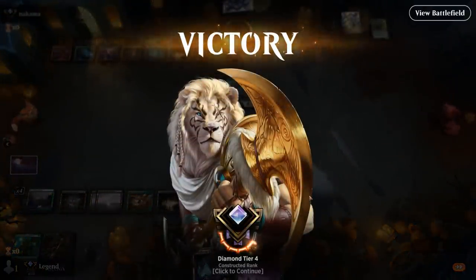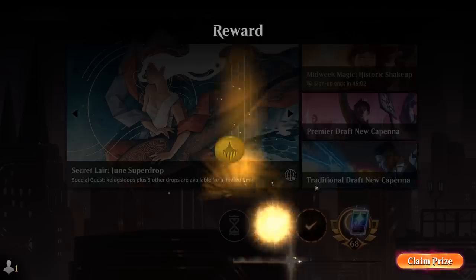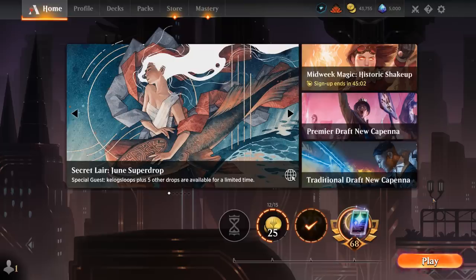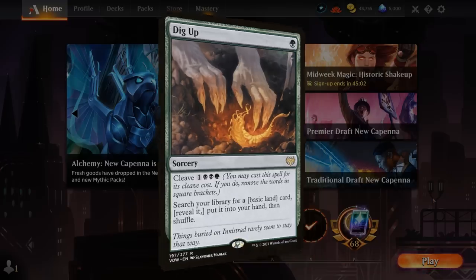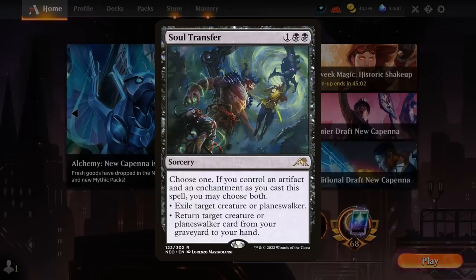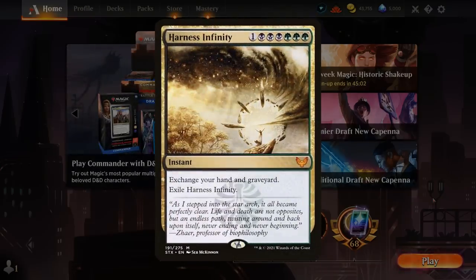We got to see some incredibly grindy games with our black-green deck — that's kind of how it was designed, to get to late games and keep channeling Visionary, getting back Invoke Despair, and throwing Bala Ged Recovery in the mix to essentially never run out of cards. We even got to play a mirror match and get inspiration from the opponent's list. Cards like Dig Up could come in handy for finding one-offs. Soul Transfer instead of Bala Ged Recovery can also work for getting back Visionary. Lots of customization available, and you could even include Harness Infinity, though Visionary kind of accomplishes the same.